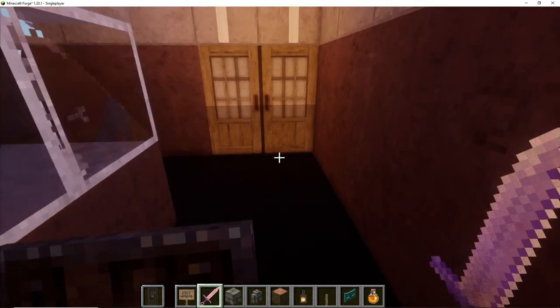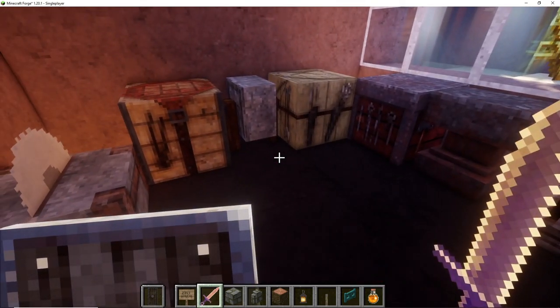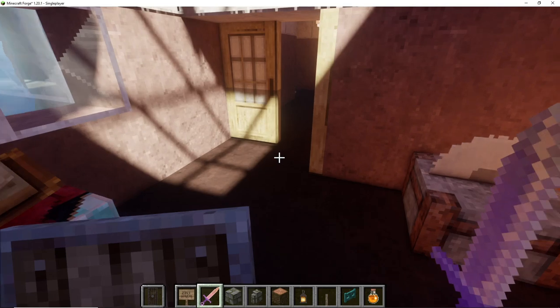Going down this way we're going to our little workshop where we can build, craft, repair, enhance, enchant - whatever we need to do, we can do it here.